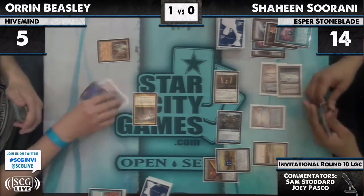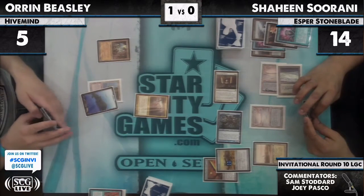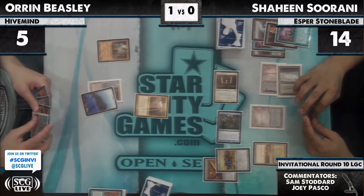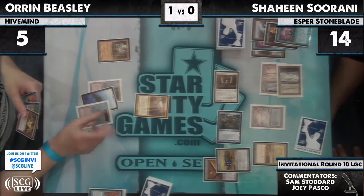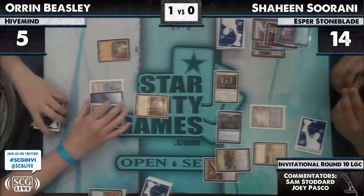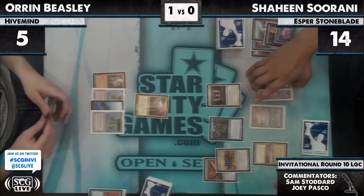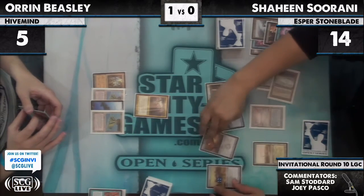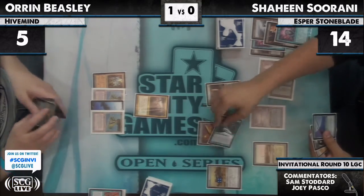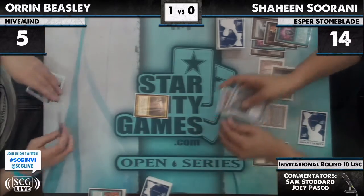If he draws a Hivemind, he doesn't have a Pact in his hand. He draws a Red Pact — one, two, three, four, five. He has one more mana. He might try and block. It's not gonna work. And Shaheen just moves it over anyway — this will be five right there. So that's game two.